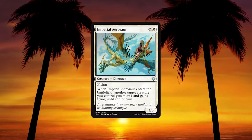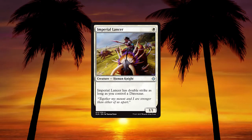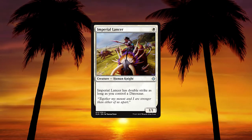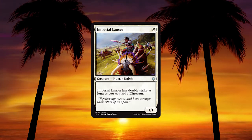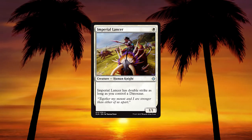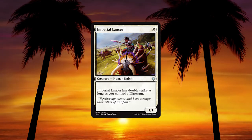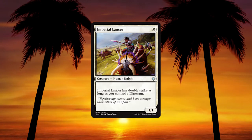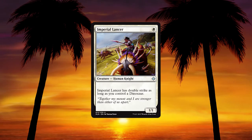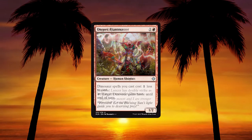Emissary of Sunrise — 2 and a white for a 2/1 human cleric with first strike; when it enters the battlefield it explores. That feels really good — one of the better explore cards. It's a 3/2 with first strike for 3, which we've had better versions of in the past, but when explore is relevant that's going to do a lot of work. Imperial Aerosaur — 3 and a white for a 3/3 dinosaur with flying; when it enters the battlefield, another target creature you control gets +1/+1 and gains flying until end of turn. That's quite nasty — a four-drop 3/3 flyer alone is enough, but with that ability this is just a really good card to capitalize on big dinosaurs.